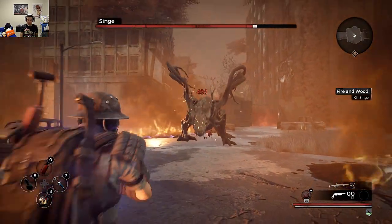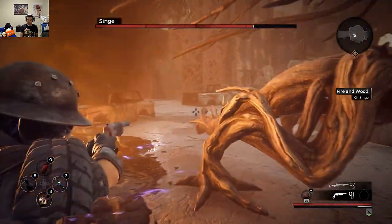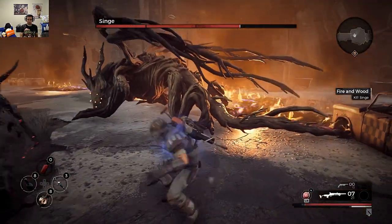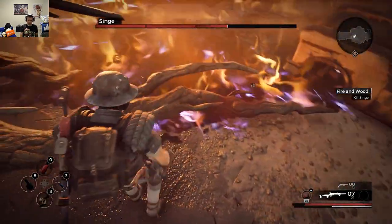Now in this video, I am using the sword. I tried using the hammer but I do not think it actually cuts off Singe's tail, nor just by shooting at it. Please comment below if you have done or know that you can use the hammer to cut off or shoot the tail off.